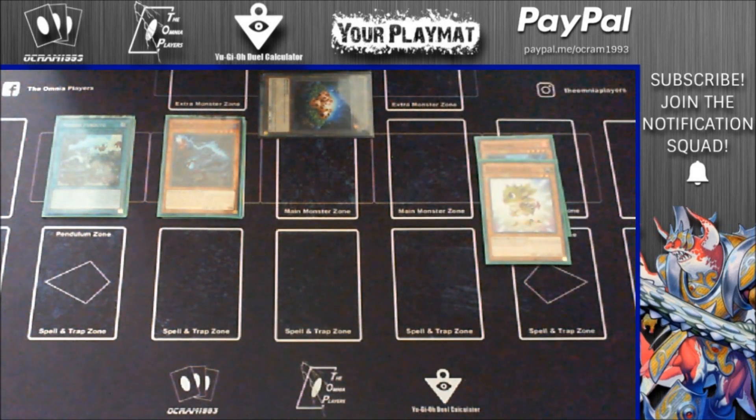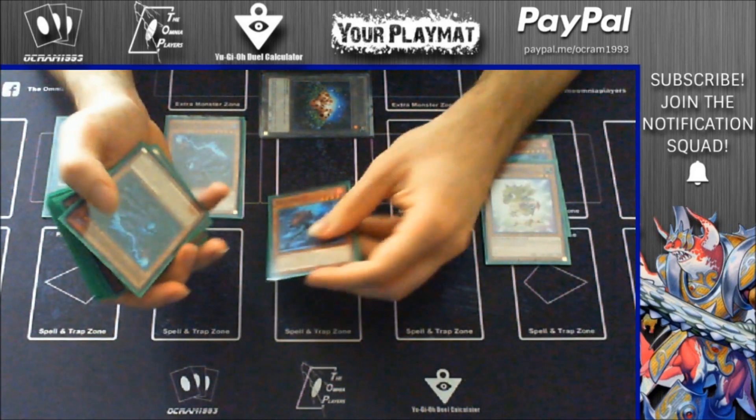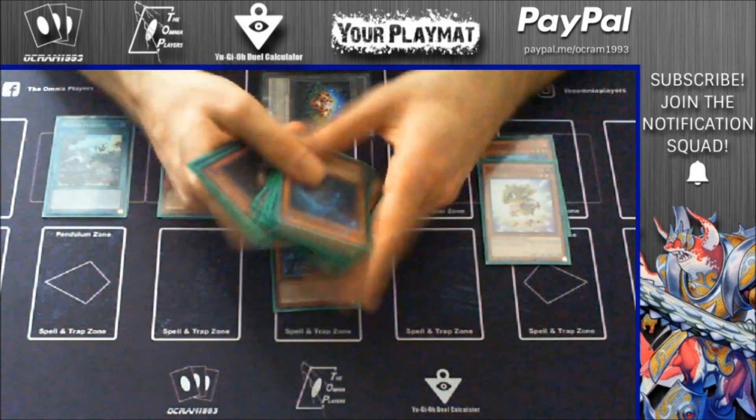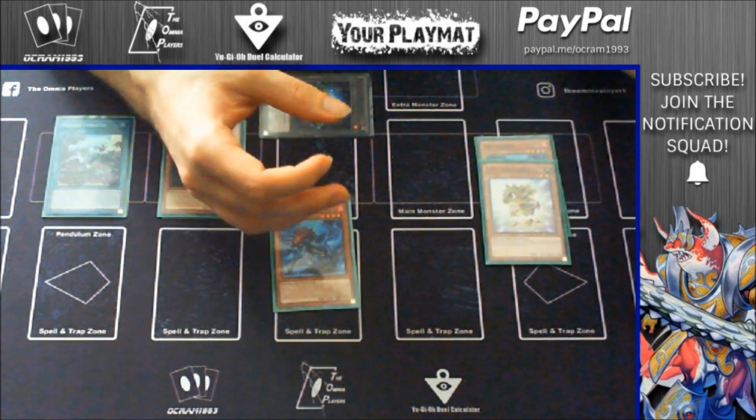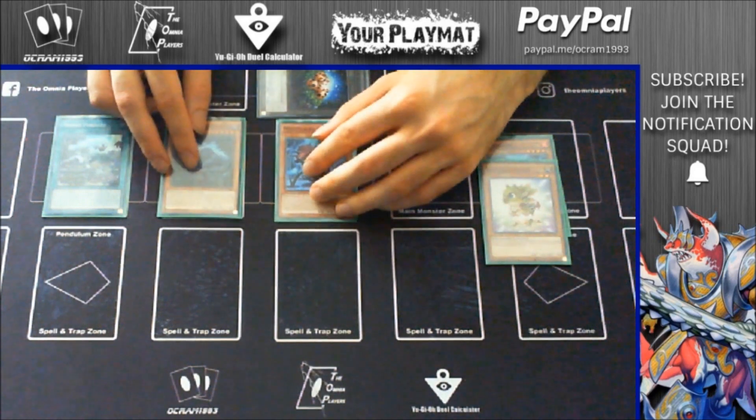Baby will trigger and will give you any kind of level 4 that you want. So you can bring out another Miscellanosaurus so you can start again on the next turn, or you can bring out Giant Rex — doesn't matter. In this case, we'll bring the Miscellanosaurus.